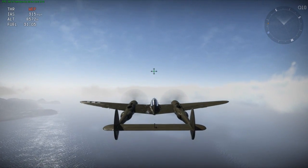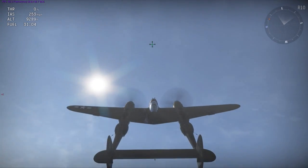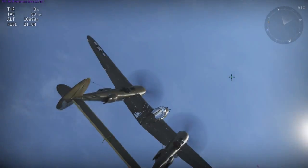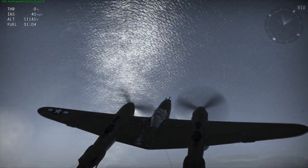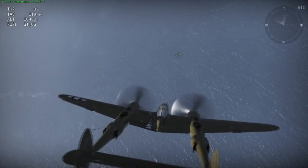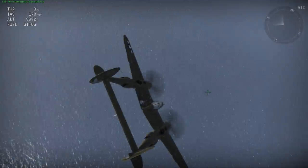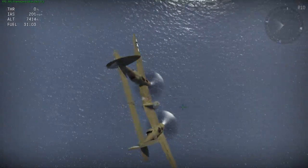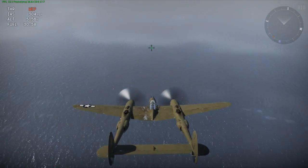Last but not least, we have the stall test. Here I'm going to test the powerless loop, and if the aircraft is performing correctly it should go into a spin, which it does. I'm going to keep the elevator pulled for a while, and it should get worse — and again, as it does, it starts to go into a more violent spin. In order to pull out of this, I simply reverse rudder and pitch the nose down, pulling out of the stall instantly. The P-38 is extremely easy to handle in a stall, as it was in real life.